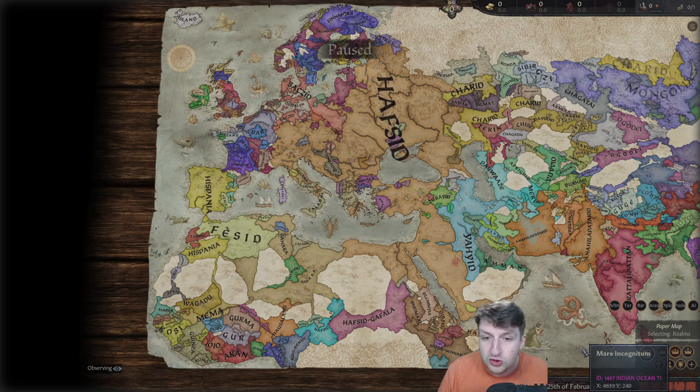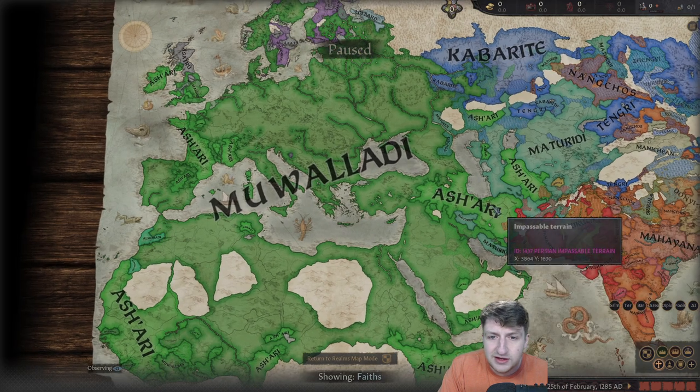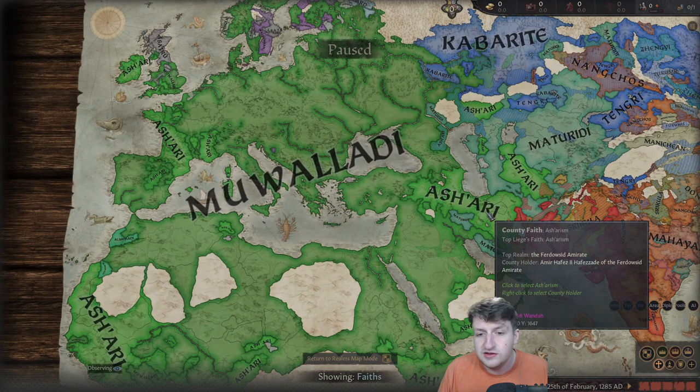We might actually get full world conversion on this game, which would be quite amazing. The religion we usually see that's Islamic is the Ashari. This other one I think is actually more modern - there's Sunni and Shia, and I think both of these are relative to those two religions. I could be wrong - don't quote me. I have done a little studying on the Islamic faith but not that much in college.